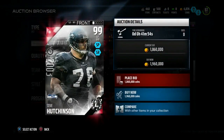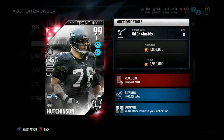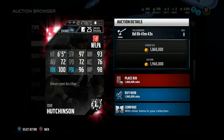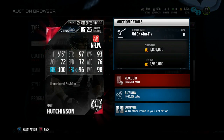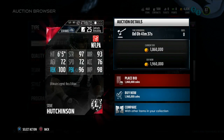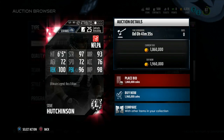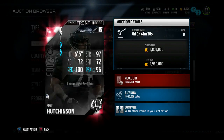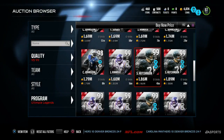Next card up: Steve Hutchinson, 99 overall left guard, 48 hours only for the Seattle Seahawks. 97 strength, 93 awareness, 72 agility, 72 speed, 76 acceleration, 100 run block, 96 pass block, 98 impact blocking. Steve Hutchinson looking pretty beastly right now.